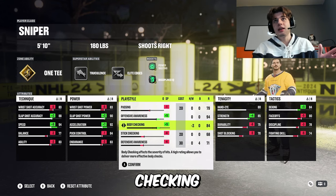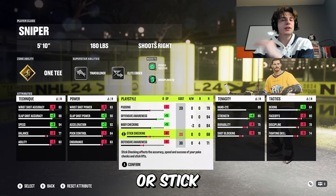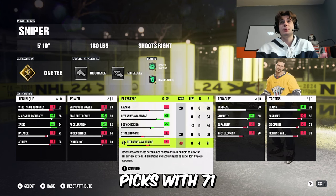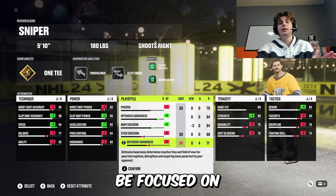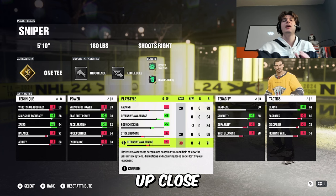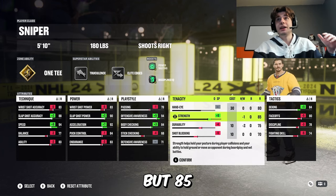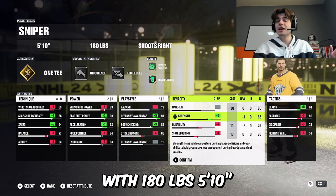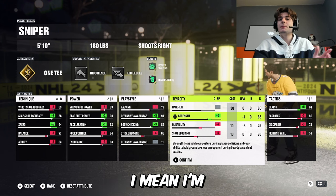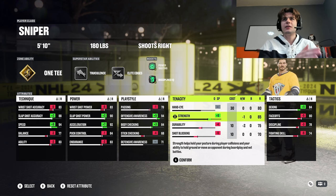I'm also taking off of stick checking and a little bit off of passing and putting it into body checking. You don't need great stick checking and defensive awareness if you're a good body checker. Obviously you're not going to get the greatest picks with 71, but you shouldn't be focused on passing lanes — you should be focused on knocking them off the puck. You should be up close and pestering them. I'm also taking that strength up. This is physical, but 85 strength with 180 pounds, 5'10" — for some reason I just don't get knocked around that easy. With 85 strength on this, it just feels pretty nice.